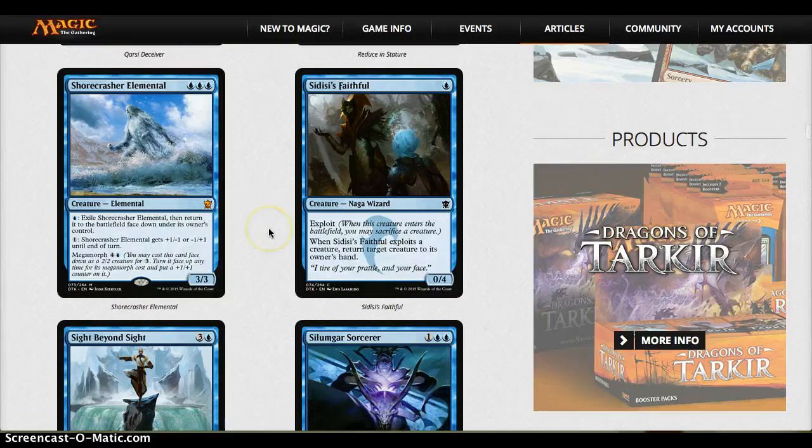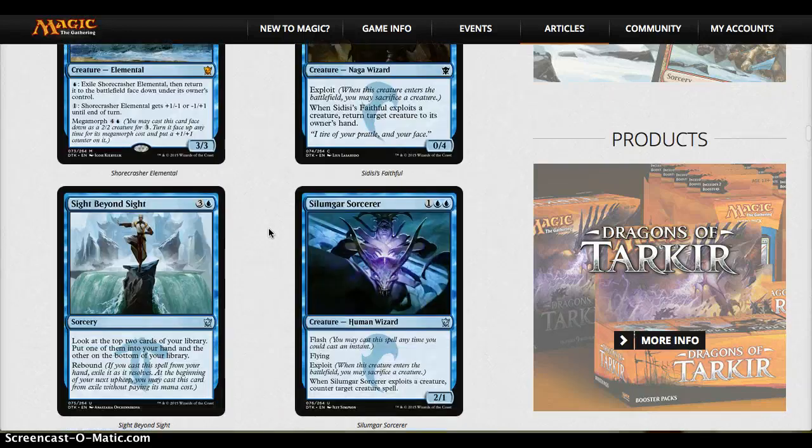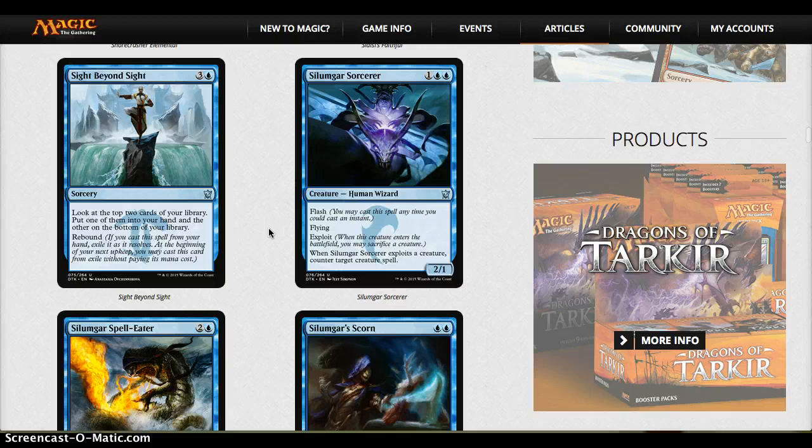Shorecrasher Elemental is a little risky but with a one-to-two color focus it's very playable and powerful. Sidisi's Faithful I think is very solid — it's a 0/4 for one mana, and with the exploit flexibility you can bounce your opponent's creature. Pretty solid. Sight Beyond Sight is not that great — okay filtering, but I don't love it. More on the average side.